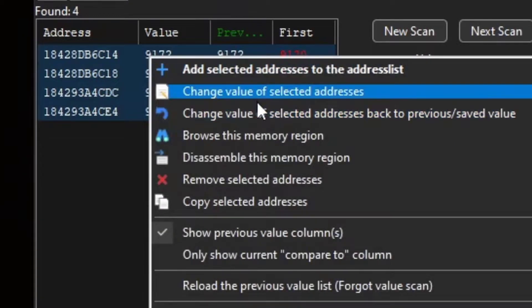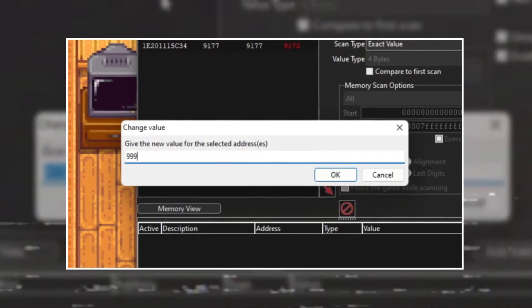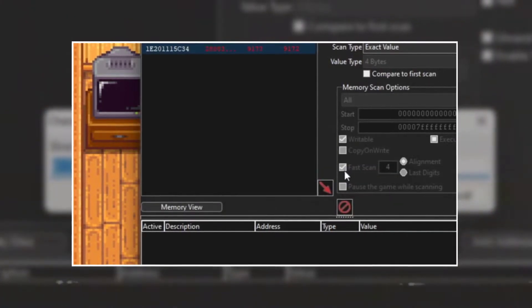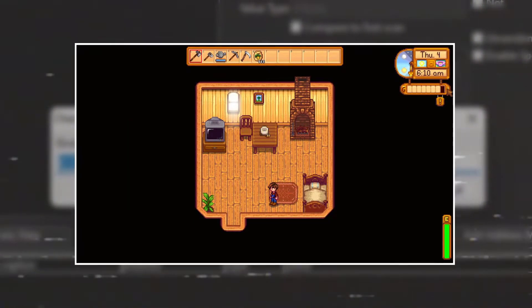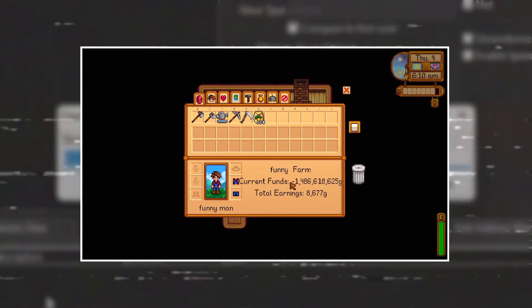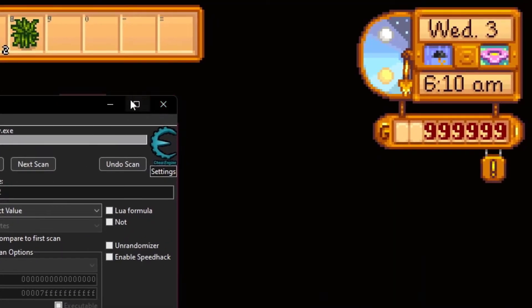Again, right-click, Change Value of Selected Address. I do have to warn you — if you're doing this on an account you've already made and made substantial progress on, do not go too high. I've tried it. Your money value disappears when you do it, and if you look at your earnings, it's actually negative. So because of that, I'm going to give myself a generous million. And there you go, right there.